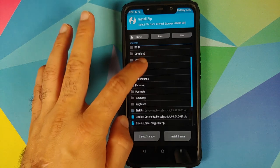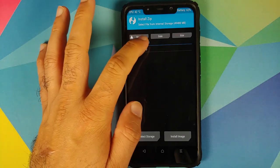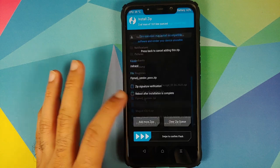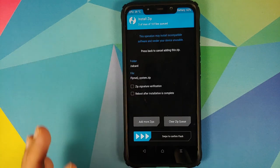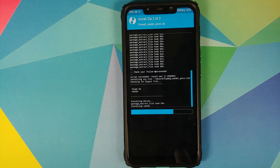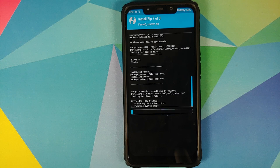Next, tap on the Home button, go into Install, and navigate to the folder where you have downloaded the files. If you downloaded the files on your phone directly, they will be in the Download folder. The first file to flash is the firmware file, then tap Add More Zips — the next file is the FlymeOS vendor, then tap Add More Zips again and select FlymeOS system, then swipe to confirm flash. And before you ask — yes, I am already on 12.0.0.3 but I'm flashing the firmware anyway since I'm making a video about it.